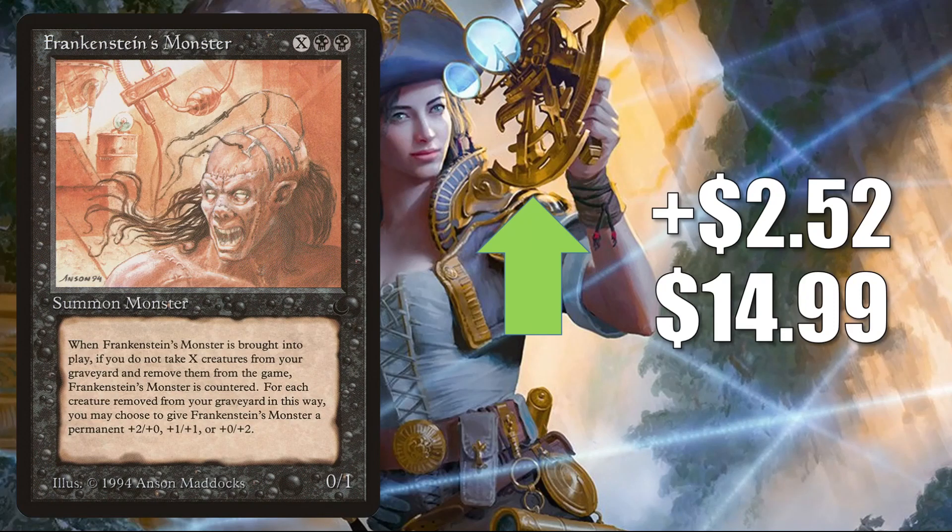Frankenstein's Monster — from The Dark, on the reserve list — goes up $2.52 to $14.99, moving for the same reasons these other cards from The Dark on the reserve list are moving. This maybe could see a little additional play due to Tormod the Desecrator from Commander Legends, but currently this card barely sees any play.